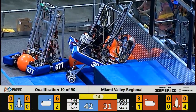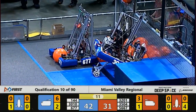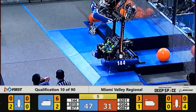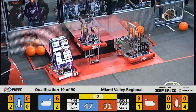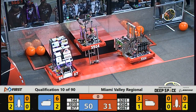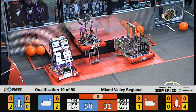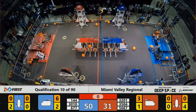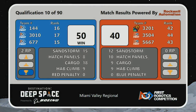3201 for the red alliance gets on level one, then backs off. Girls of Steel trying to get all the way up to level three — can they do it? Seven seconds left, tension building as these teams do everything they can in the closing seconds, and time has expired. The blue alliance will win this one with a score of 50 to 40. Each team on the blue alliance picks up two ranking points during some incredible match play. Coming up next: qualifications.